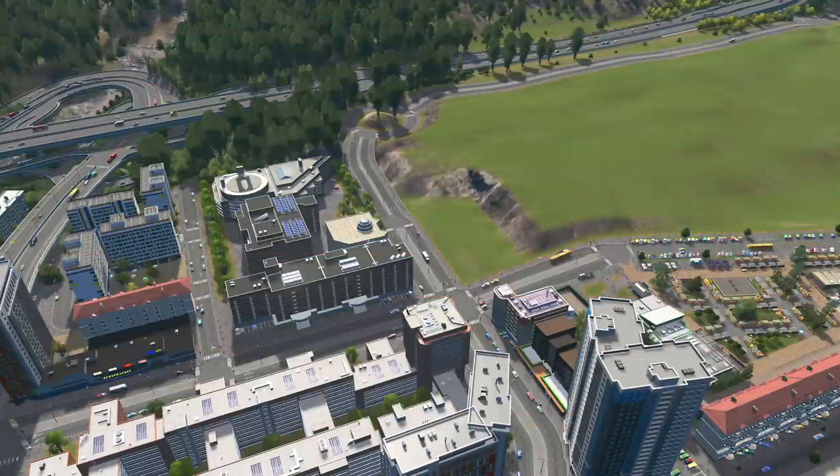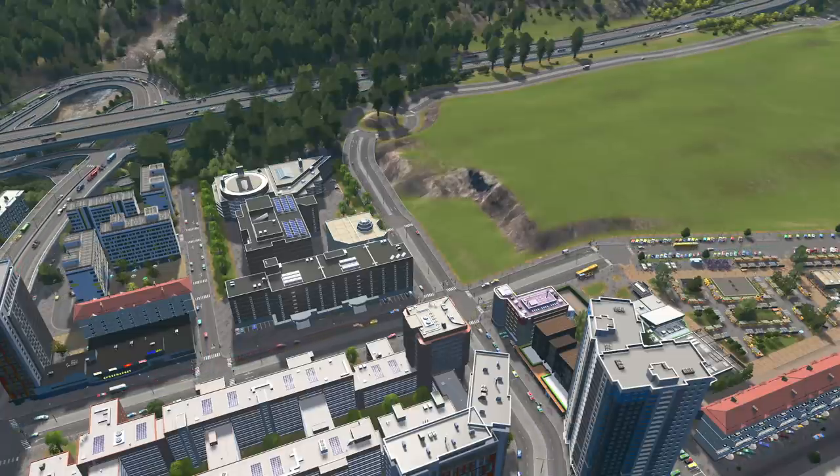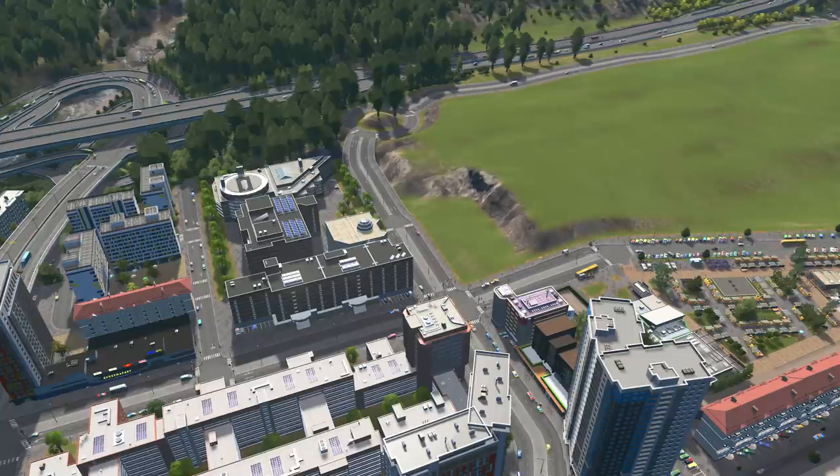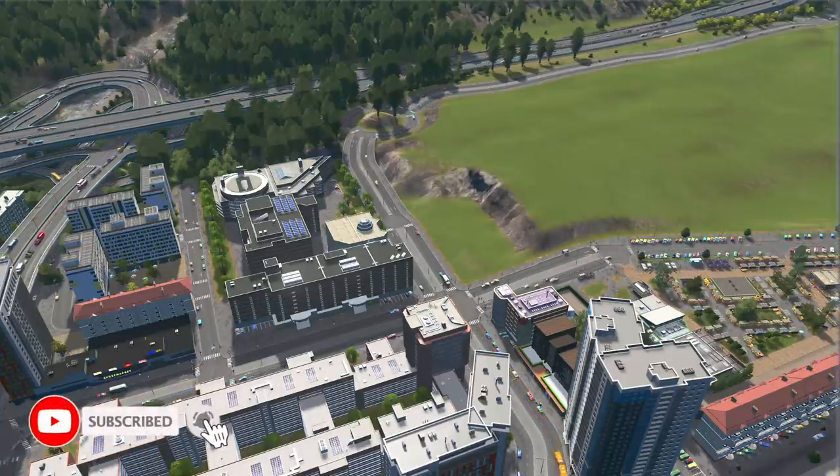What's up you guys, Sam Bird here. Welcome back to Samivostok. Today we're actually going to be using this empty space over here to put in a brand new main hospital facility. Throughout the whole city we only have little clinics, and I'm wondering how all of those clinics are able to facilitate this whole city. We need a main big hospital area, and that's what I want to do today — hopefully it fits in with the whole area, so let's get into it.